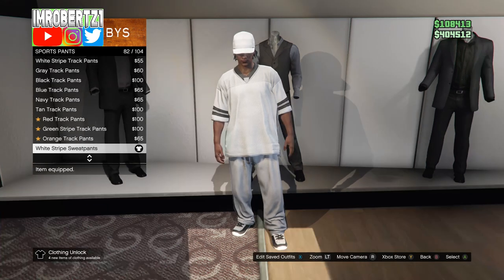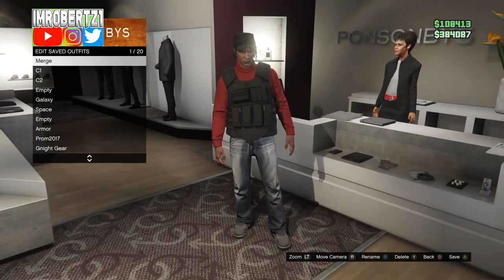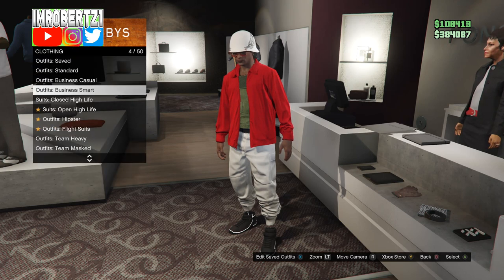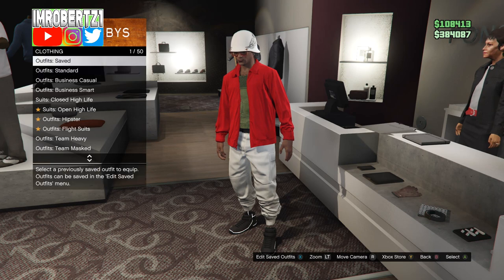The first thing you need to do is have these three outfits: one, the outfit from truck off; two, an outfit with the CEO body armor; and three, an outfit with a pair of joggers. I also merged the Tron shoes. I'll have a link in the description on how to obtain these outfits.